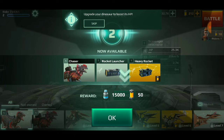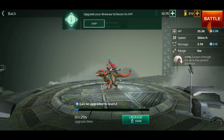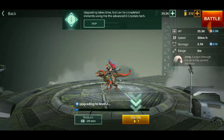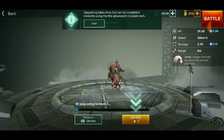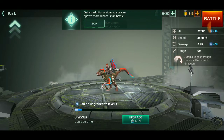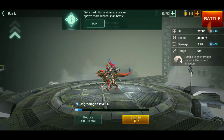Upgrade your dinosaur to boost its hit points. I'm not sure what I'm doing but let's upgrade. It's gonna cost around 3,340 of whatever resource that is, and takes 20 minutes - but you can watch a video to reduce the time. All right, we now have plus 2,000 hit points and 220 more damage. Let's upgrade one more time.